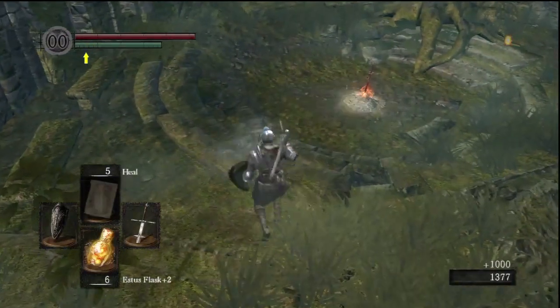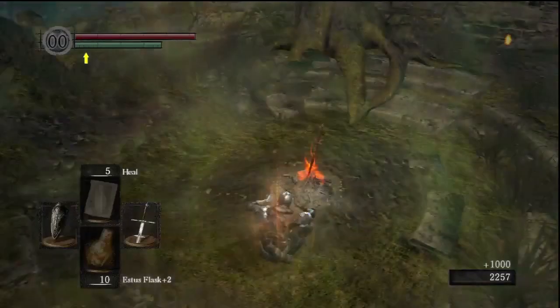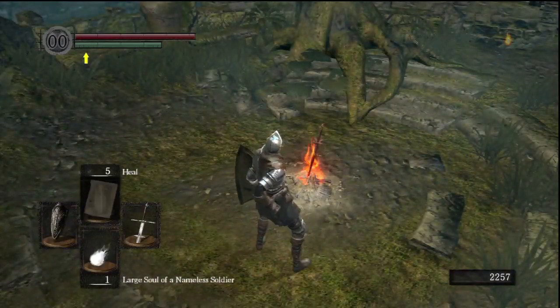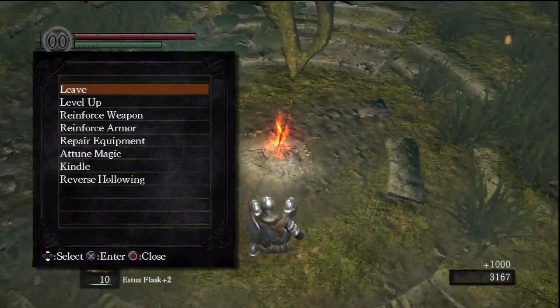In the next one, we're going to return to the Undead Asylum to get the Rusted Iron Ring and the Crest Shield. I'm also going to try and take out the Stray Demon while I'm there — might as well — so I'll have the Titanite Slab to get my weapon upgraded all the way to plus 15 when the time comes. Stay tuned for that, see you tomorrow.